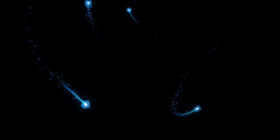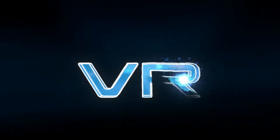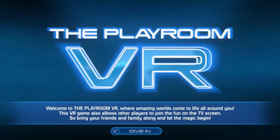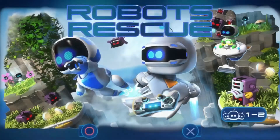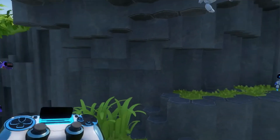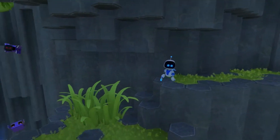When the PS4 came around, we were introduced to Playroom — little minigame collections designed to introduce you to the features of the PS4, DualShock 4, the camera, or the PSVR. One of the better minigames out of the bunch was Robot Rescue, a sort of 3D platformer that had some serious Mario 64 vibes. It was a ton of fun, and every time I played, I wished for more.